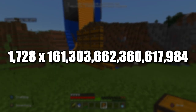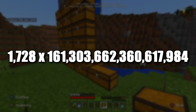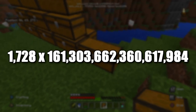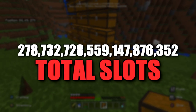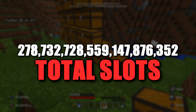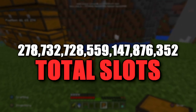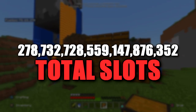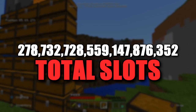If you multiply 1,728 by the total number of chests — already 161 quadrillion-plus — the total number of items you can store in your Minecraft world is 278 quintillion, 732 quadrillion, 728 trillion, 559 billion, 147 million, 876,352 slots of storage. And you wouldn't be able to access any of it because you'd be boxed into a corner.